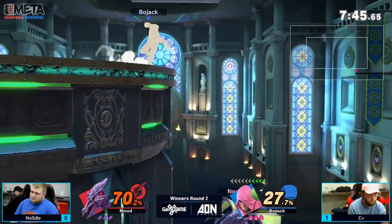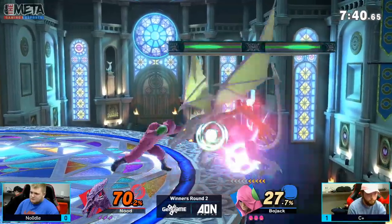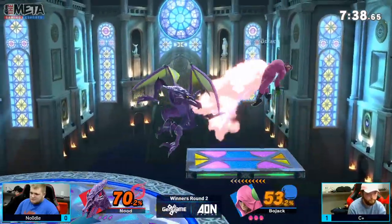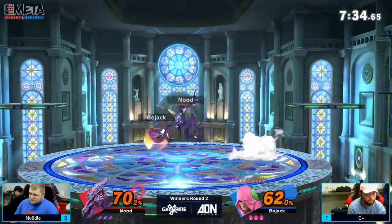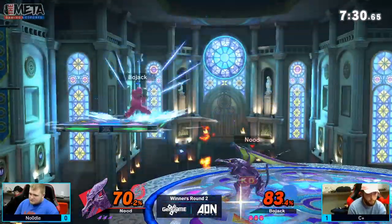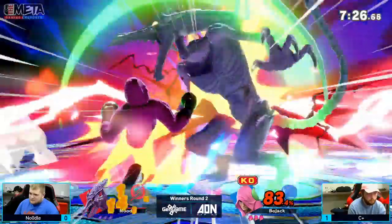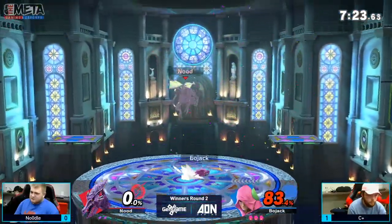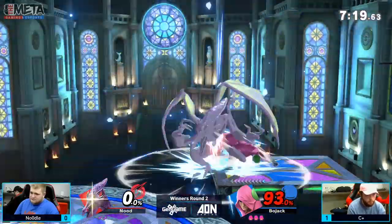The down smash is going to trade there. Great patience from Noodles going low. Good patience, and a great roll in after — I think it's the 11th hit. This is looking a lot better for Noodles. But he gets hit by the KO Punch. C-Plus is going to take that first stock, and this is the thing you don't want to happen in this matchup.